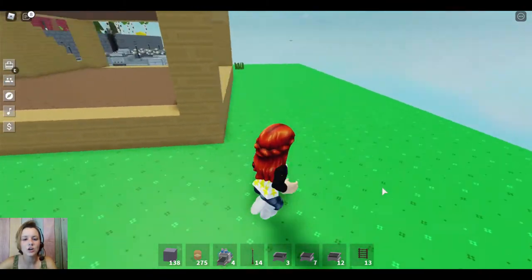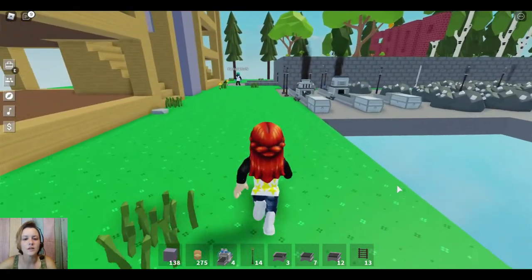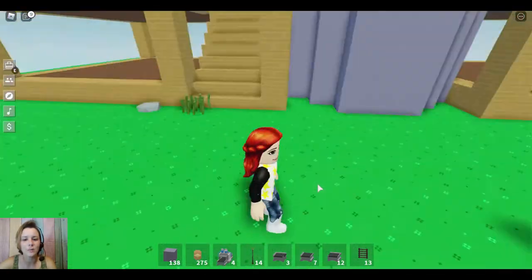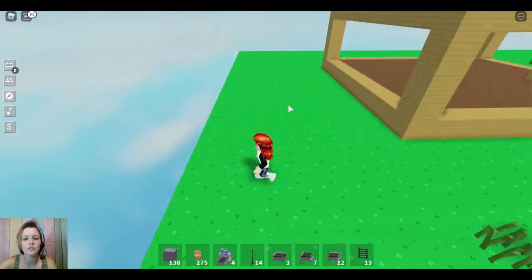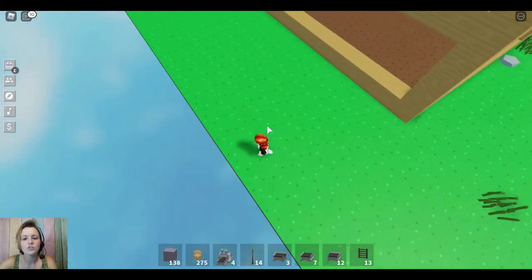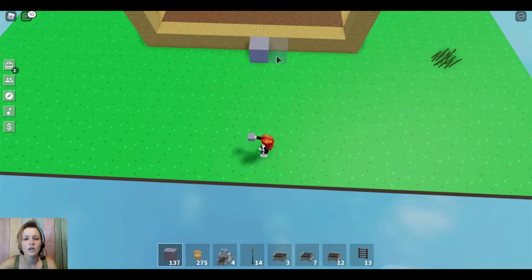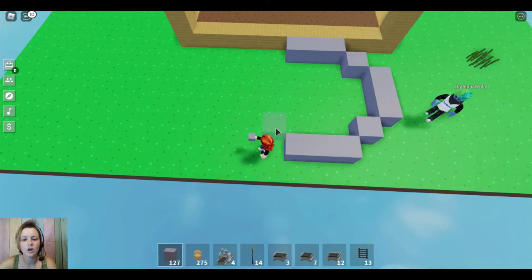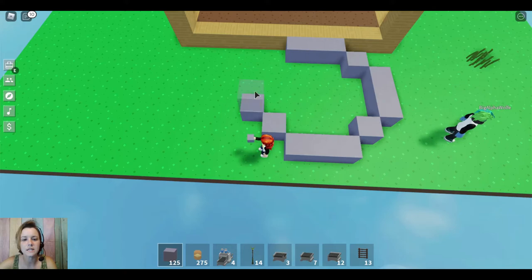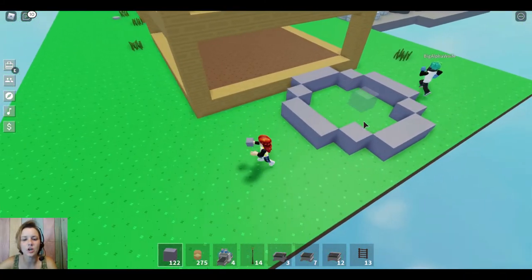Now we are going to be recreating it on this blank canvas to show you how we created this silo, in case you wanted to make one for yourself. It makes it a little more realistic in the farming aspect. I built mine with clay so it looked a little more real — you can build it with whatever you want. We struggled to figure out how to make a circle, and Big Alpha's idea was to make almost like a stop sign as your base to give you something to go off of.